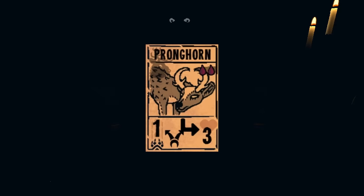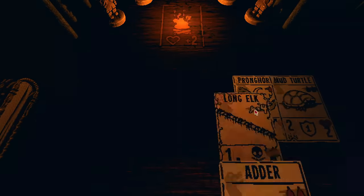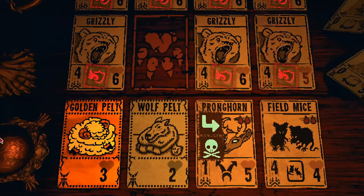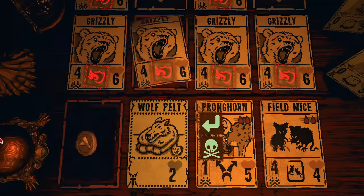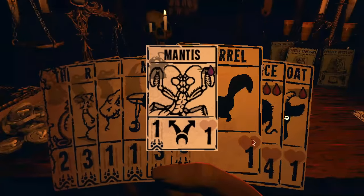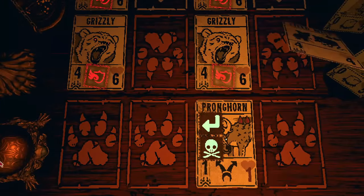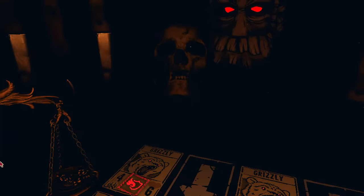I also want to talk about the Pronghorn. At three health, it just needs one health buff to survive a bear attack, and its bifurcated sigil essentially doubles its attack. With one health buff and the Touch of Death sigil, by placing Pronghorn in the second zone from the left, it can potentially take out four bears — that's half of the eight bears with just one card. You might be thinking: isn't Mantis just better since it also has bifurcated and only costs one blood? Well, that depends. If you're already using the Fairhand Mechanic with something, then you want to avoid one blood cost cards like the Mantis, so having a two blood cost option with bifurcated can be really useful in that situation.